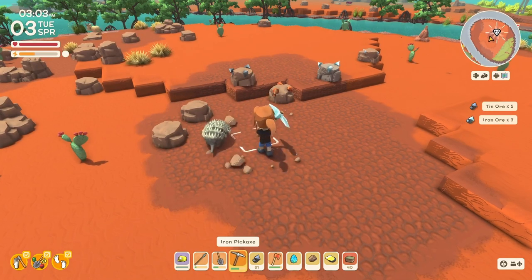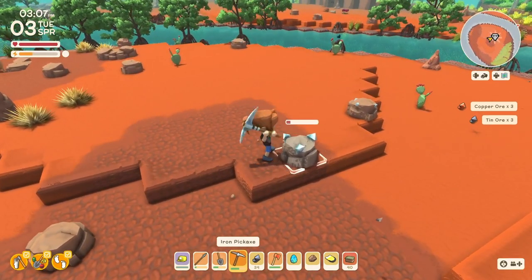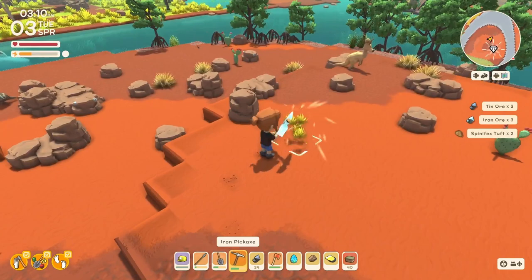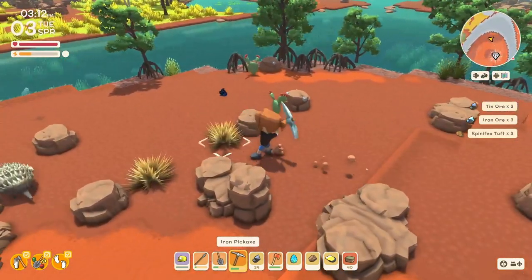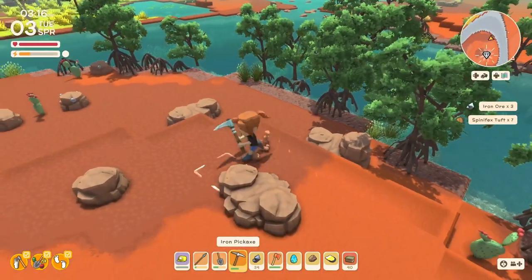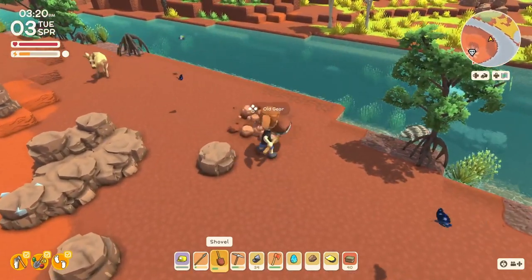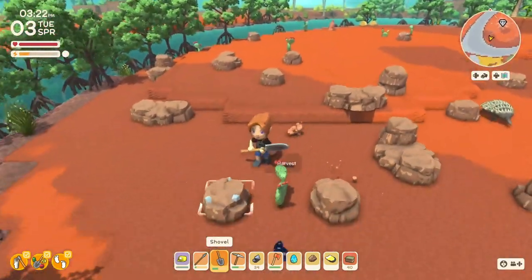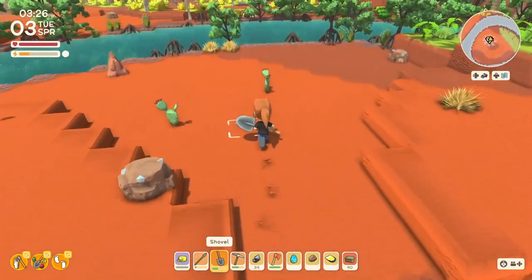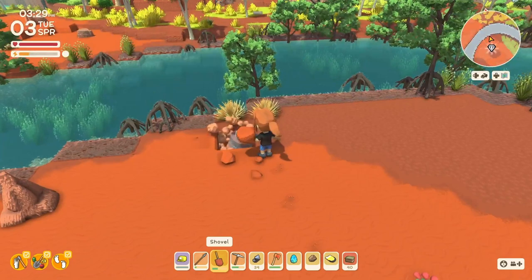I don't want to hit this little guy by mistake. Here's some spinifex, and I believe we need spinifex resin for the streetlights, so I want to get some extra spinifex too. So that's this area. Wow, this place has everything we need.